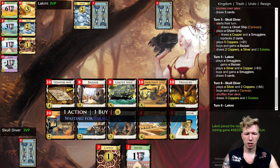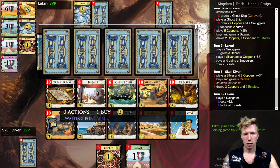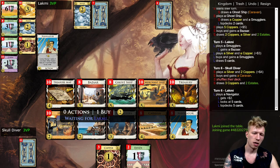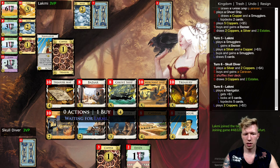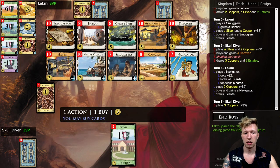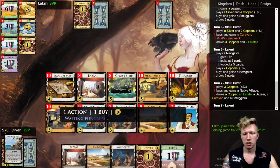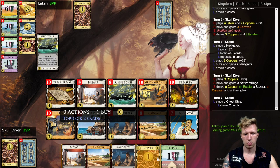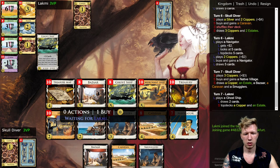I pick up a Native Village here. The thing with Native Village is I might try to set up pseudo-trashing, because if they're going to play Ghost Ship, sometimes I can top-deck a bad card and then set it aside. It's not going to be too easy to set up, but it's not out of the question.